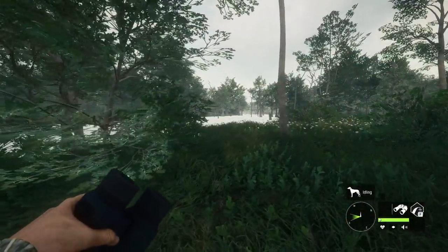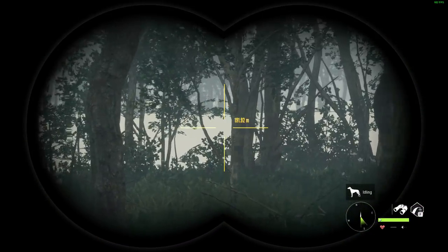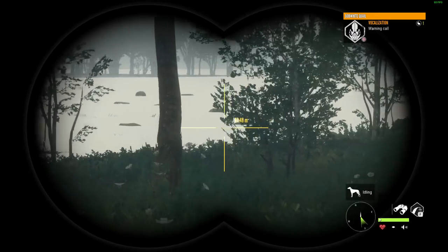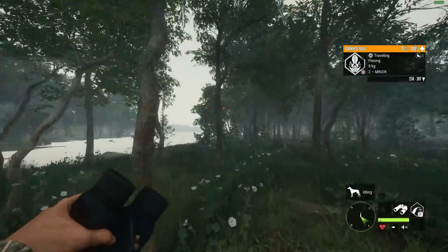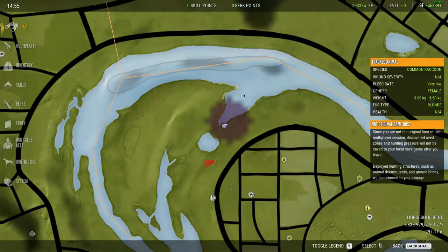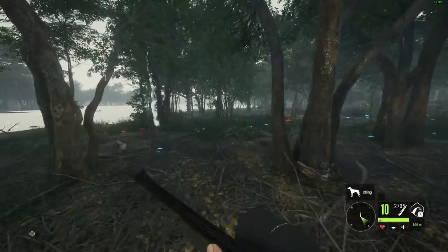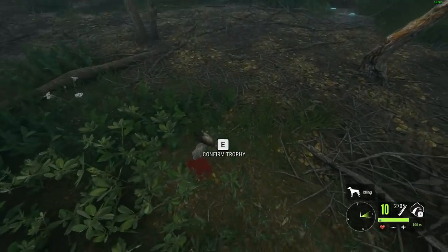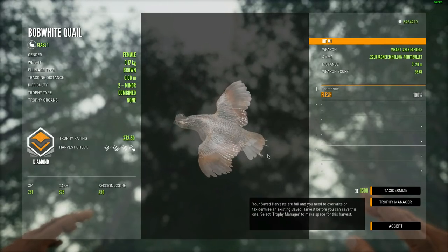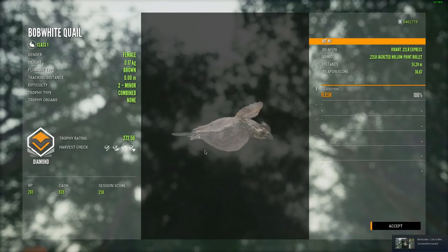Let's take a look at the two trophies we got from the same server as that albino raccoon. The first one — I was running around looking for alligators, hoping to find a piebald pattern I don't have. Instead I saw a quail fly off, and when I checked the estimate I saw just how high the score was and how much chance it had of making diamond. I took a couple of blind shots through the tree and somehow got it. When we got up to it, it was indeed our very first diamond quail — a 272. I don't know how high they go, but 272 feels pretty decent.